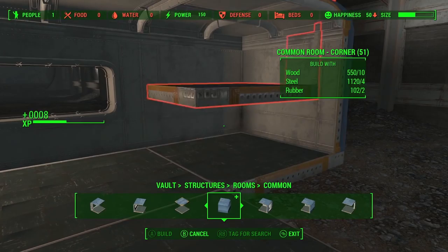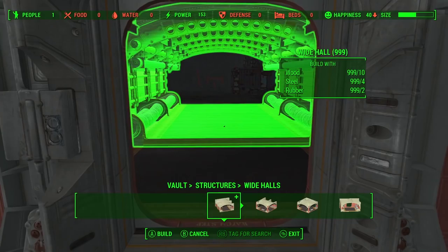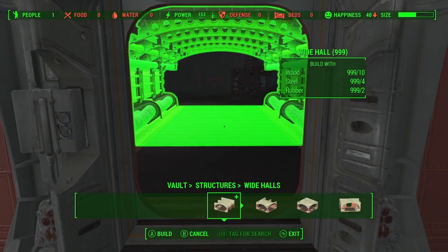We have a completely separate room section under structures, then rooms, then common. These rooms look blue and include different types of roofing — some slanted and rounded, some corner pieces. We'll need corner pieces to round things off, which vault-building mods already use. Most things are going to use wood, steel, and rubber, so keep that in mind when collecting resources before July.